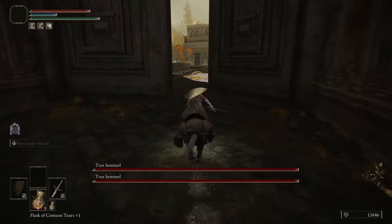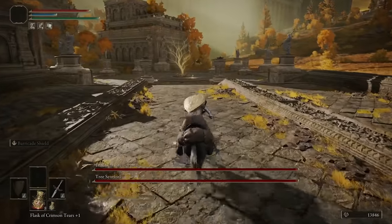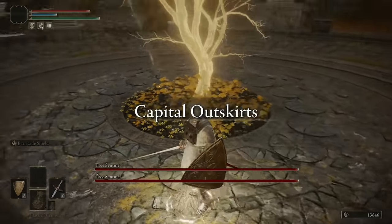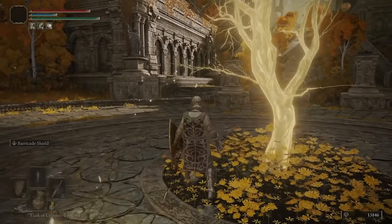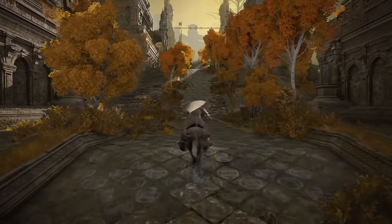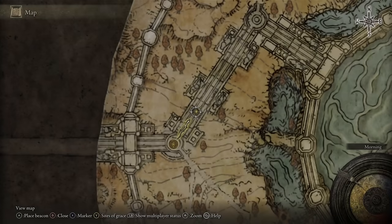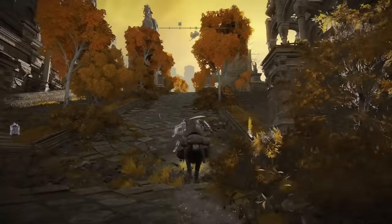Try to get your way around the tree sentinels and come through the door — they will start to follow you through but there's a site of grace just here. This is the first golden tree that gives you two seeds. Rest to reset the aggro from the tree sentinels. There's also a map fragment here — as soon as you leave the site of grace on the east side, grab that map fragment to reveal the whole capital. This site of grace is called the Outer Wall Phantom Tree.